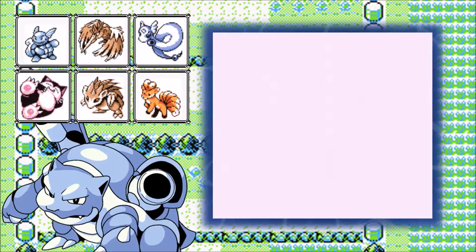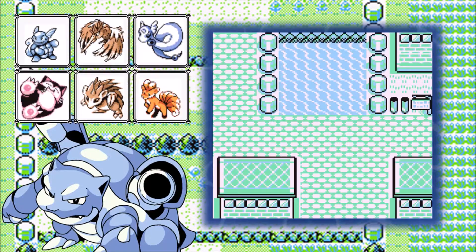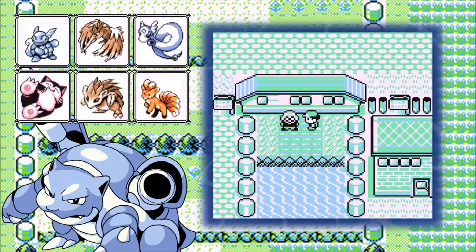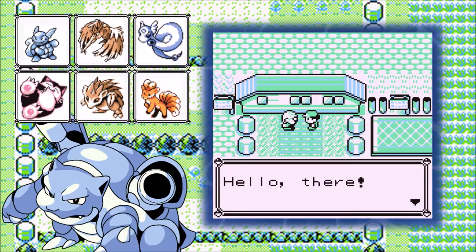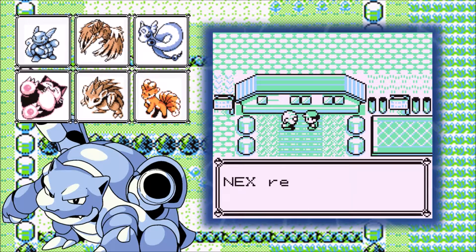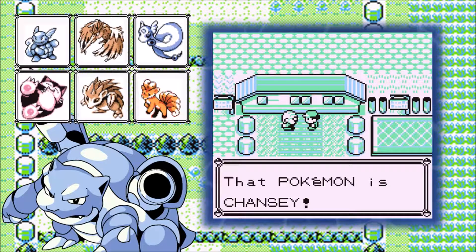Also, there's one more area we can use Surf to get an item that I forgot about — right here. We've seen this old man a couple times, and he's stuck here by a pond. He gives us TM41, which is Softboiled.